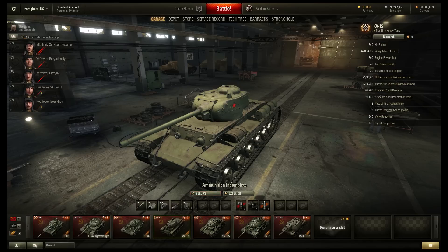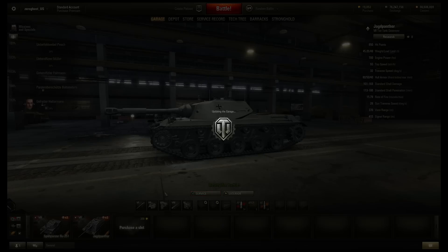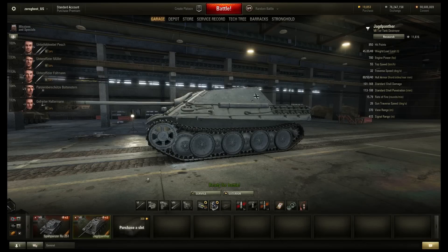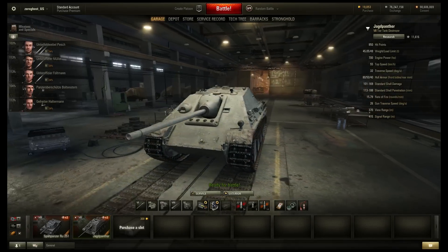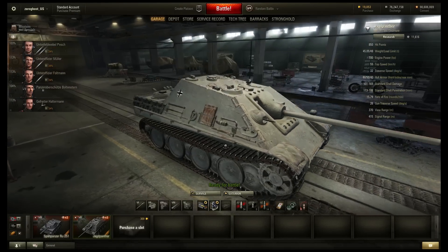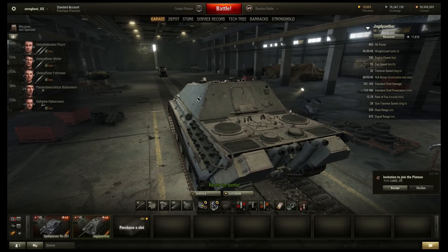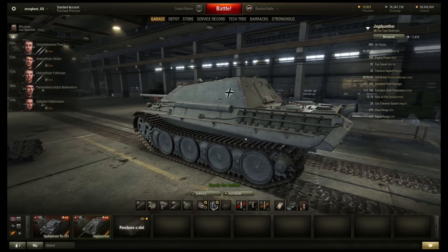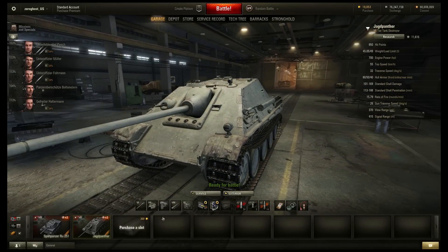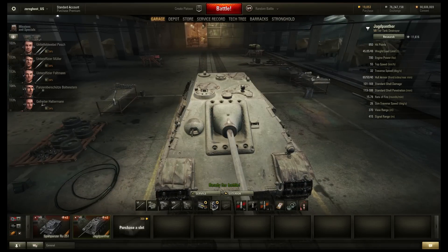Now let's dive into some of the more interesting bits. The Dicker Max — let's go to Germany. Look at the tracks over here on the Dicker Max! The small things that amuse me. It got an HD-ified model — we can check that: rifling in the barrel, mud flaps here are dented, tracks of course looking good, the wheels actually being round. HD-ified looking nice.